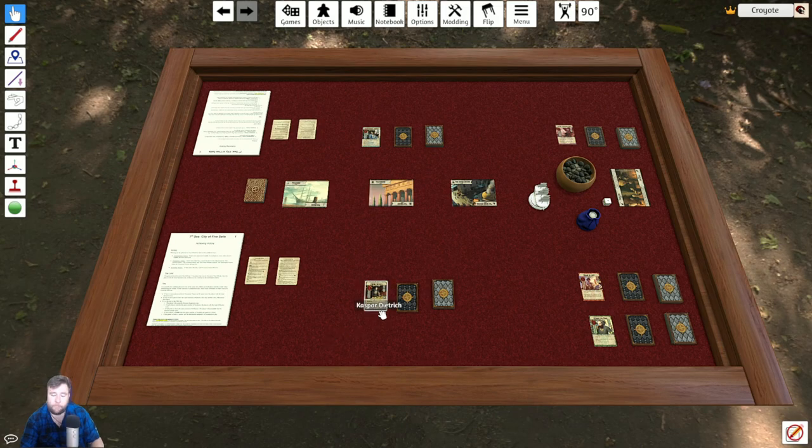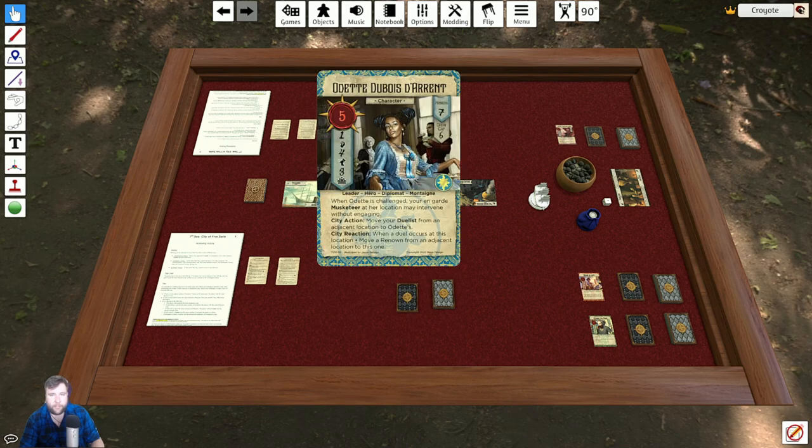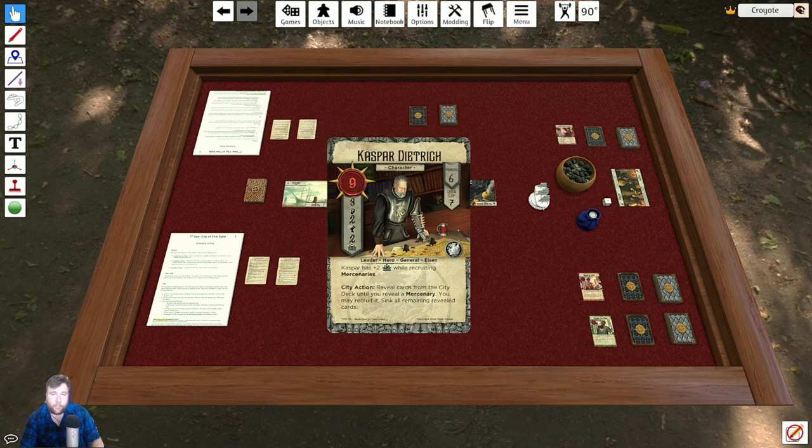How do you win? There are three ways to win. The first way is to kill your opponent's leader. Each player will choose a leader and then build a deck around that. This tabletop simulator mod will be using the pre-made starter decks made for Gen Con 2022. For this demonstration, I'll be using Kaspar Dietrich, and my opponent will be Odette Dubois-D'Arendt. First way to win: kill the opponent's leader.